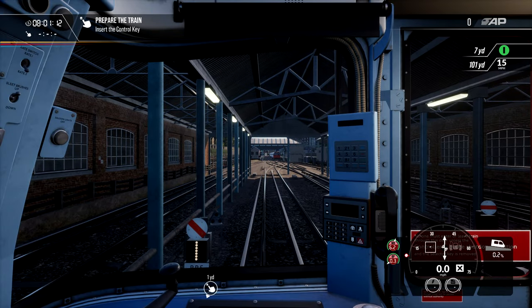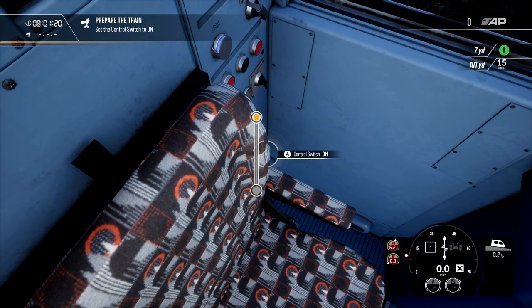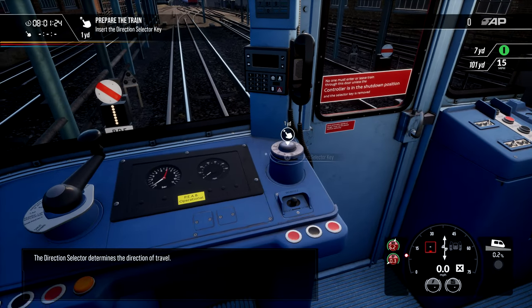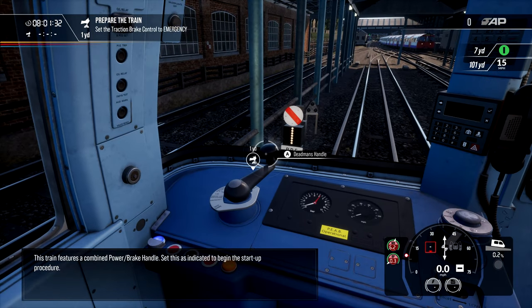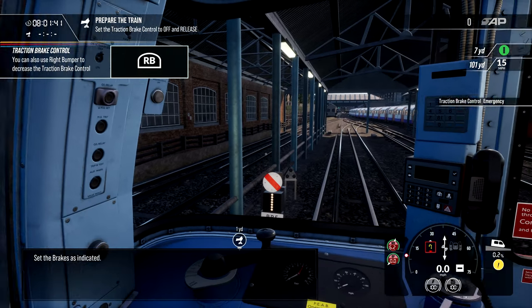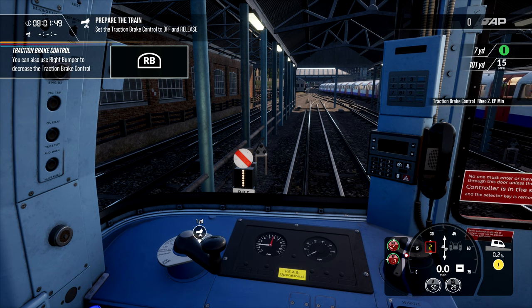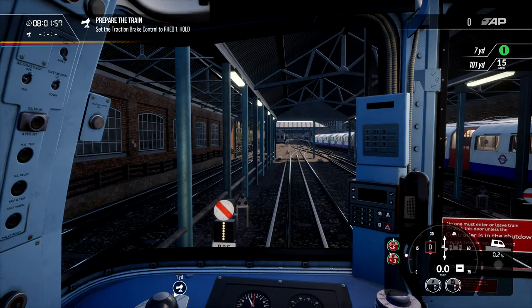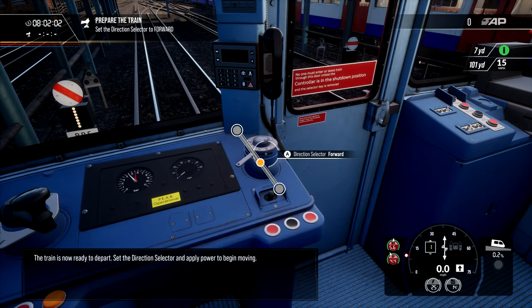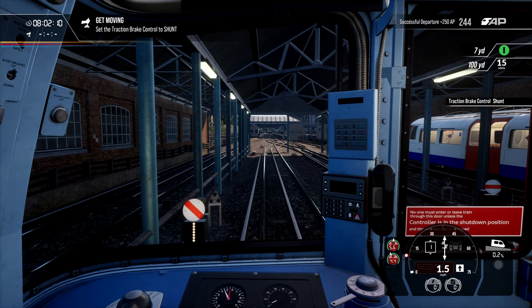The control switch activates the train for operation. We need to insert the key down here, switch that to on. We need to do the key here for the direction selector - switch that to enter. We need to set this to emergency to begin the startup procedure. Then we need to set the brakes to off and release. Give that a little push, set this to hold, move this to forward. Set direction selector and apply power to begin moving - off and release. We'll just bump into shunt 1 and then we shall head out.